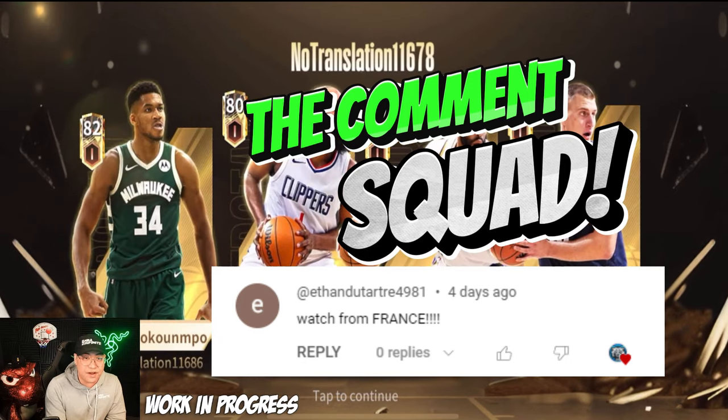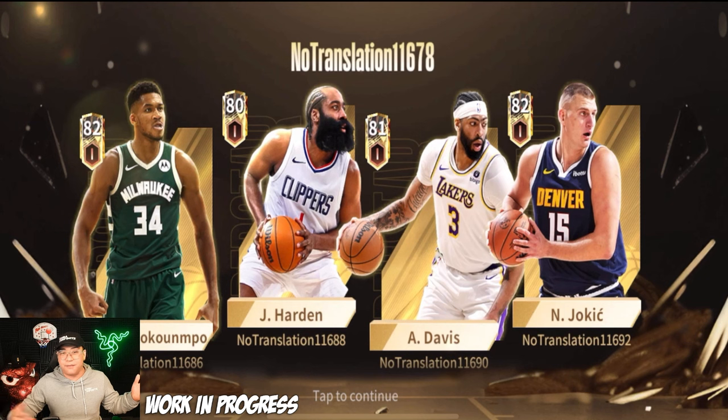First, talking about the player cards — ignore the 'no translation' text on the bottoms, we're in an early access build with final polishes still coming. We already have these four players in the game: Harden, Giannis, AD, and Jokic. But the background art has changed — no more purple background. There's a new gold look, differentiating epic players from legendary players.